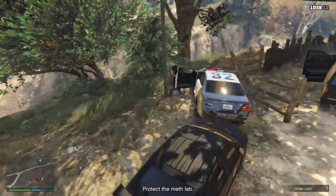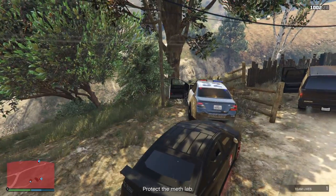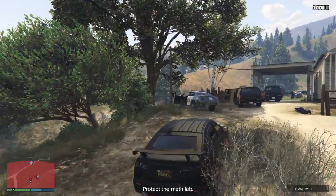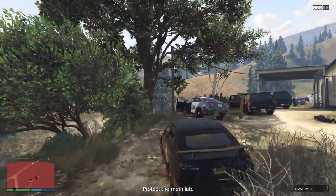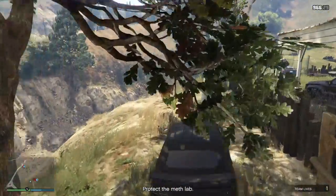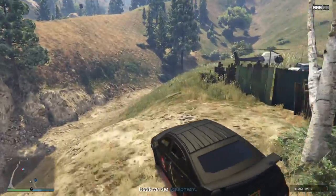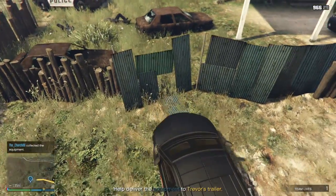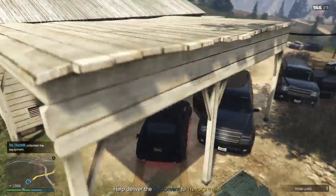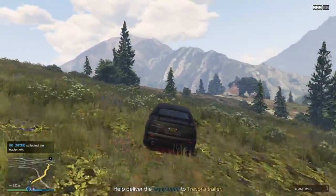If you want to grab the vehicle itself — Church, or whoever is nearest — I'll concentrate on getting rid of some of these cops. You can avoid the reinforcements as well if you follow us. Don't go straight down, just go along this hill.